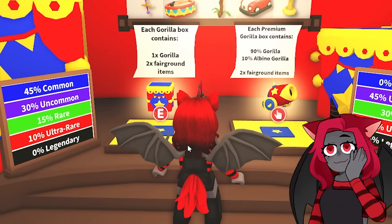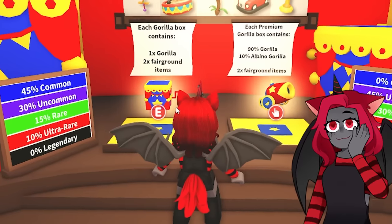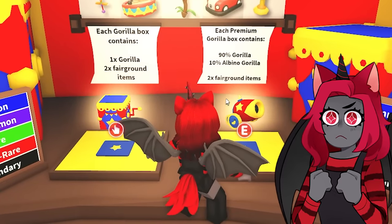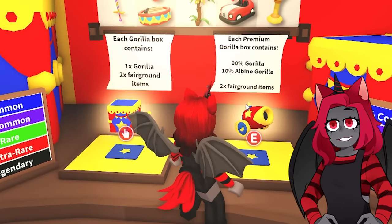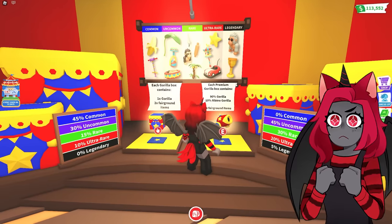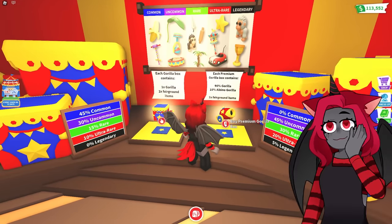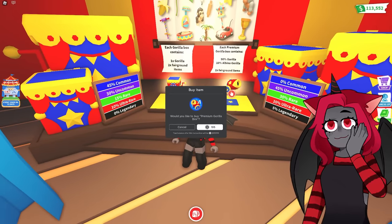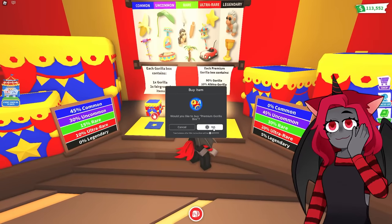Let's see — each gorilla box contains one gorilla and two fairground items. Each premium gorilla box contains 90% gorilla, 10% albino gorilla, and two fairground items. So we can only get the legendary albino gorilla from the premium one. Why don't we just buy these ones? That way it will be a more likely chance we'll get everything.